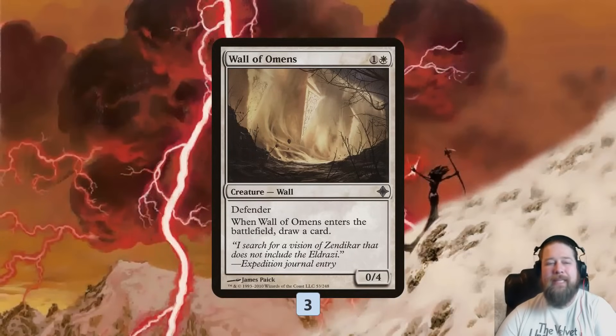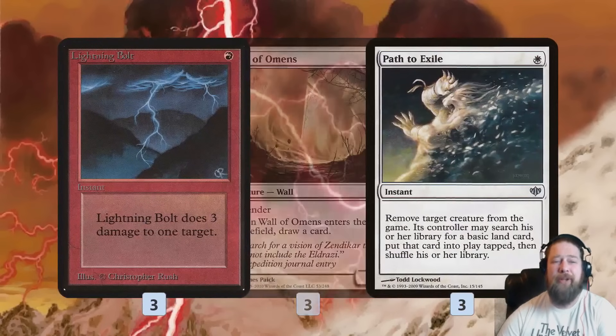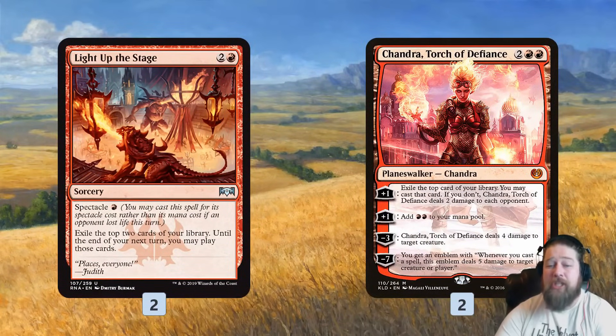Wall of Omens doesn't combo with damage and isn't indestructible, but it draws us a card and slows down the game in the early turns. Lightning Bolt and Path to Exile provide targeted removal, and Bolt can also target Swans to draw three cards — essentially a red Ancestral Recall. Light Up the Stage offers more card advantage, and Chandra also provides card advantage but can deal damage to creatures in a pinch if we really need that four damage.